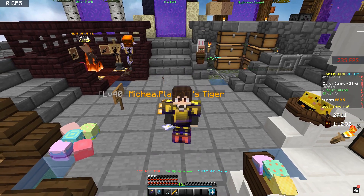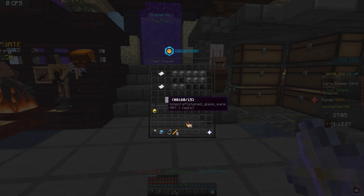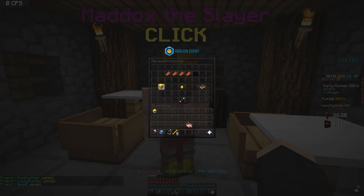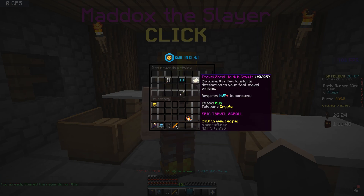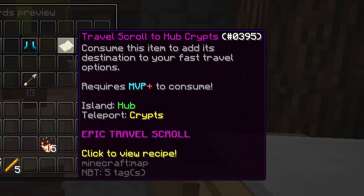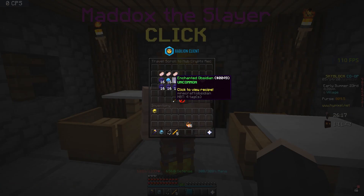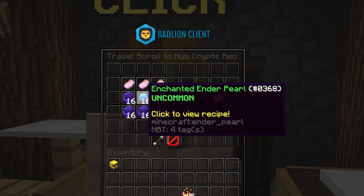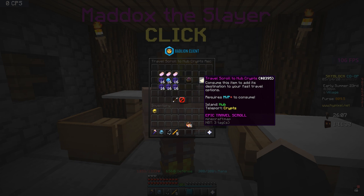So now you ask, how do you get a scroll? It's very simple — it's basically how you get a portal. I'm going to do a demonstration. I want to get this Crypts warp which is not unlocked, so I have to craft this scroll. I've already unlocked the recipe because the requirement was to reach Zombie Slayer level 4, which is extremely easy. On level 4 it says it requires MVP+ to consume this. So this is one of the epic travel scrolls. The recipe needs a lot of obsidian, three Revenant Viscera, and one stack of Avenge Hunter.